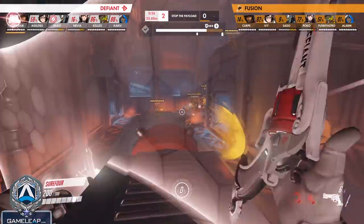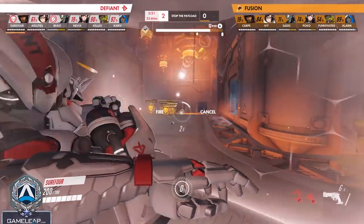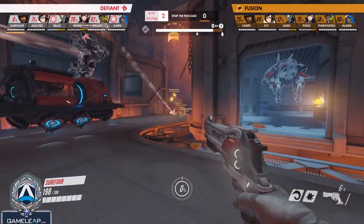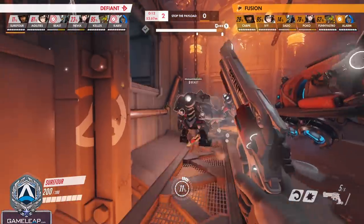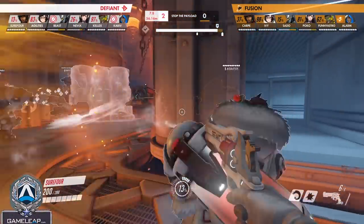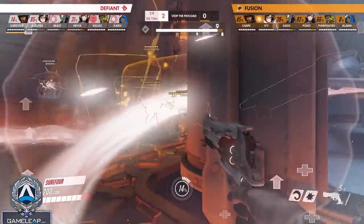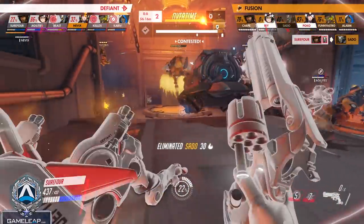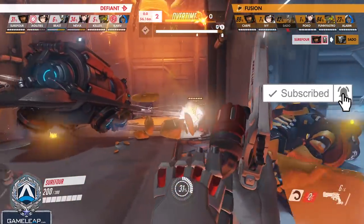If you're playing McCree, the first thing you should start doing is look to flash above the enemy Reinhardt's shield. If you can really keep track of the enemy Zarya's bubbles or D.Va's DM, you can flash right above the enemy Reinhardt's shield and double headshot him. Combined with focus fire from your team, that will allow you to burst down Reinhardt easily and push through the point. Once the enemy Reinhardt is dead, you can play behind your Reinhardt, push with your team, and get free fire on the enemy.